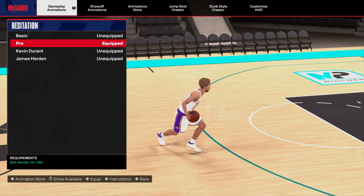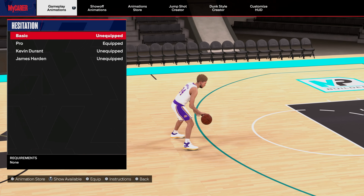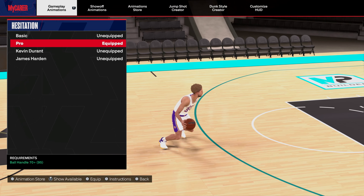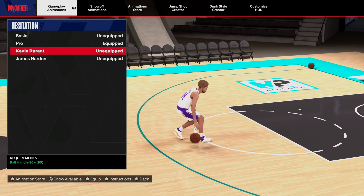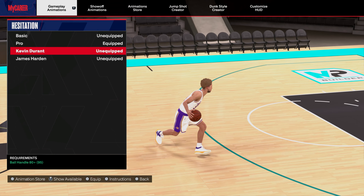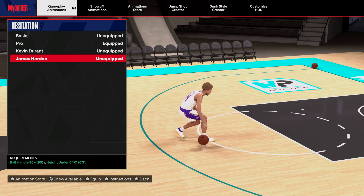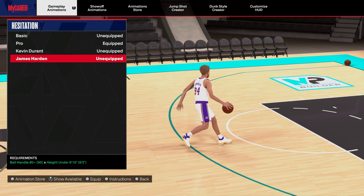For hesitations - Pro hesitation is fire, Kevin Durant is fire, James Harden is fire. You gotta find what you like because some might be too slow or too fast. I use Pro because it creates space, but Kevin Durant - all you need is an 80 ball handling. Learn how to use hesitations effectively because they create so much space.